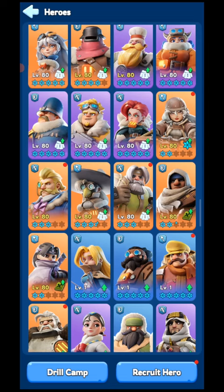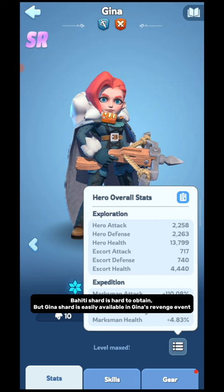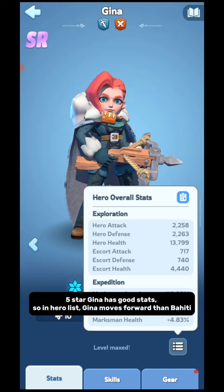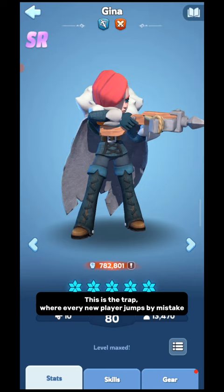Now, what do new players do in Generation 1? Bahidi's shard is hard to obtain, but Gina's shard is easily available in Gina's Revenge event. So when new players play Gina's Revenge, they get a lot of Gina shards and they easily make 5-star Gina. 5-star Gina has good stats, so in the hero list, Gina moves forward past Bahidi. New players think Gina is a strong hero, so they start using Gina everywhere in open world, even in PvP. This is the trap where every new player jumps by mistake.